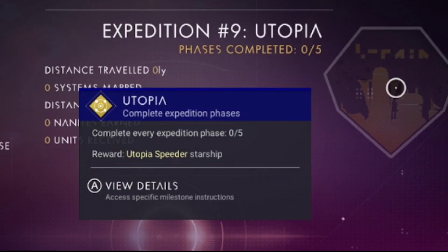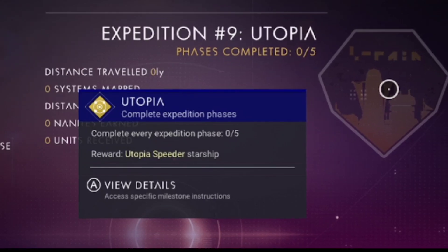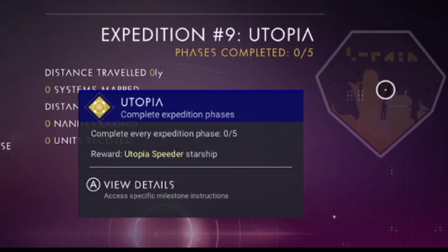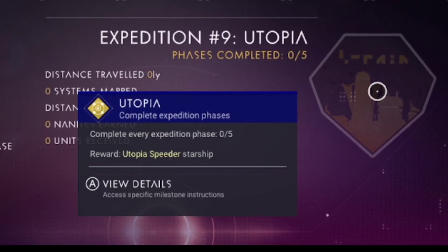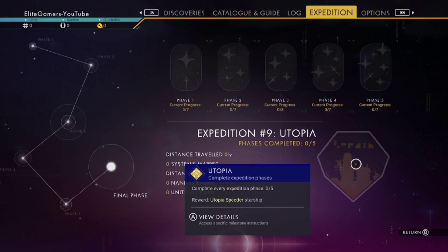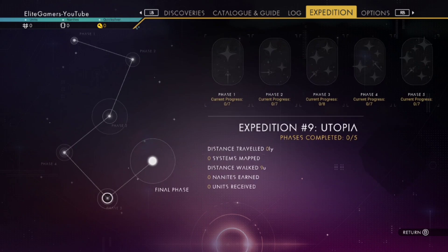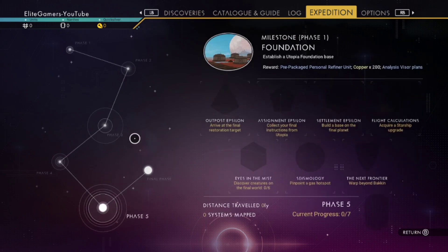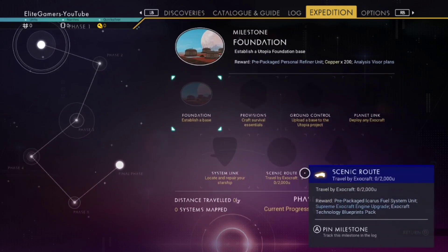After the last milestone you'll get the Utopia Speeder starship — that's currently what I have. So that's the expeditions explained all in one session. I hope you enjoyed this overview. I'll be running through these one by one and giving you detailed accounts of how to get through them all. Thanks so much for watching, see you on the next one — bye bye!